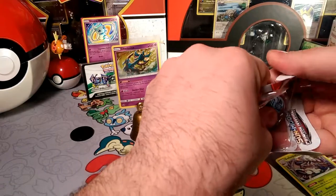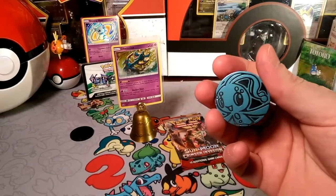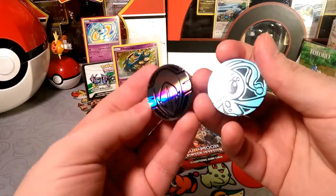And that one comes with a Manaphy coin, so they're coming back to some of the old coins. I think they're just random coins, to be honest. Or is that Fione? I think this is actually a Fione. And then a Deoxys — wow, I couldn't remember his name for a second.